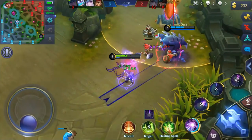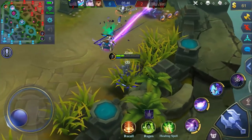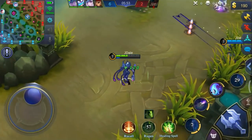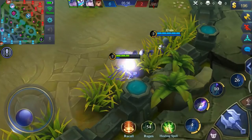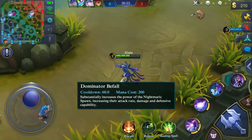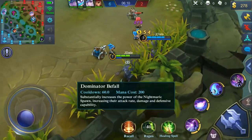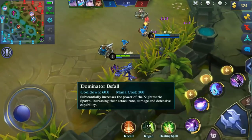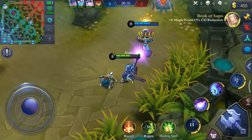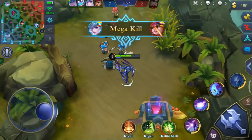Tips for Zask: always use your spawns, place them in the bush where you can protect them. Use your third skill whenever needed to chase an enemy, and use your ulti wisely because it has a long cooldown. The ulti is called Dominator — it increases the power of your Nightmare Spawn, improving attack rate, damage, and defensive capabilities.